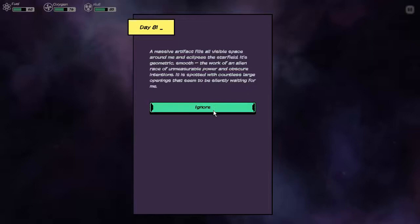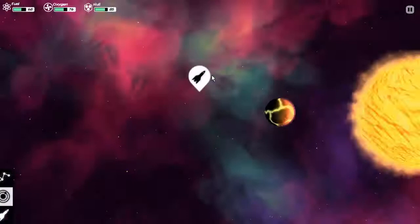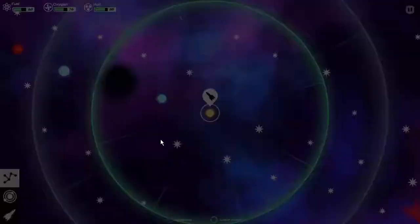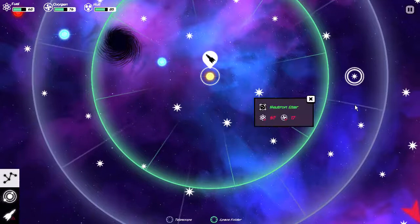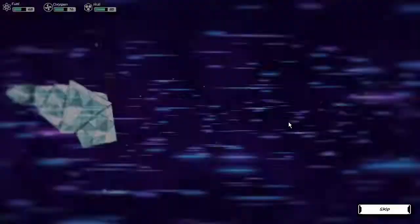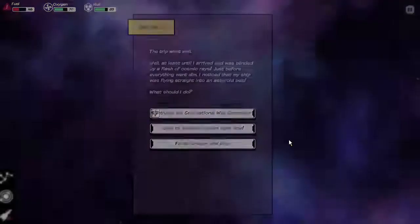I am not yet ready to explore this labyrinthine planet. Sadness. Rocky planet — this is not the planet I'm looking for. Let's see: neutron, black hole, red dwarf, red dwarf, yellow dwarf. I'm a sucker for the yellow dwarfs. The trip went well, at least until I arrived and was blinded by a flash of cosmic rays. Just before everything went dim, I noticed my ship was flying straight into an asteroid belt.